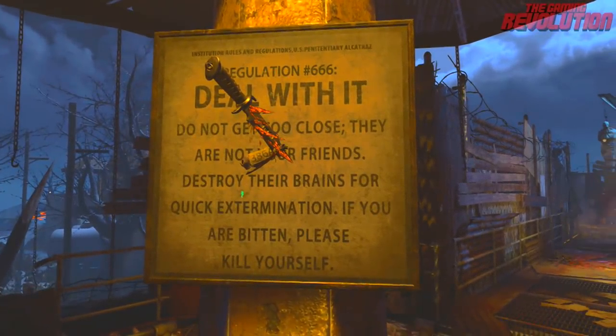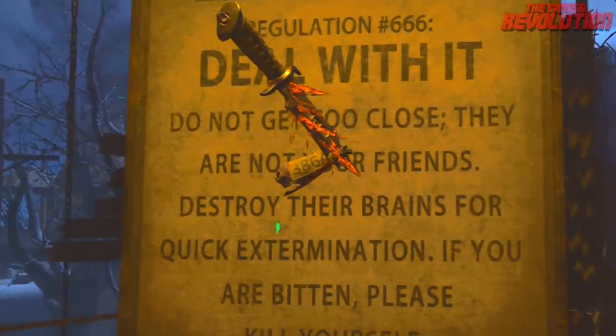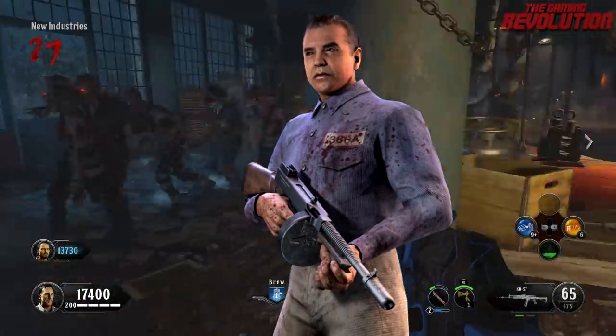This was actually found by DK Dynamite — I was in a game with him whilst this was found. I will leave a link to his channel down in this video's description. Make sure you go ahead and subscribe to him — great friend and he makes amazing content. Yes, that is right: a knife or a dagger stabbed into the sign with a note on it. This note says 386A, and that number is actually Sal DeLuca's prison number.